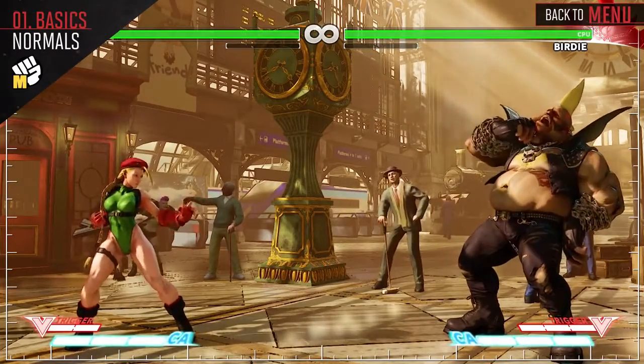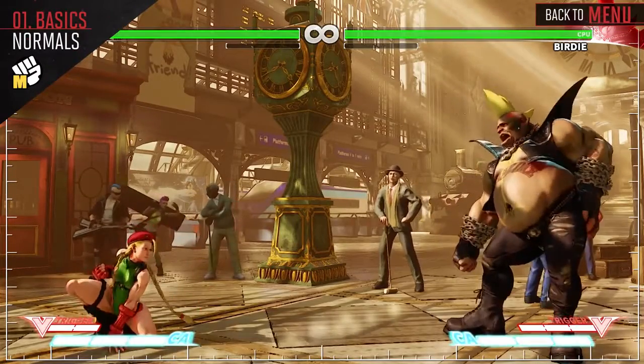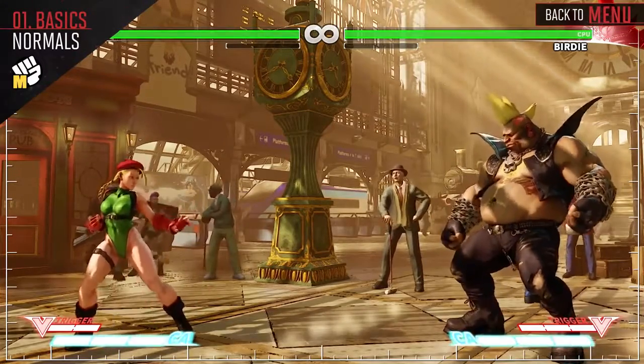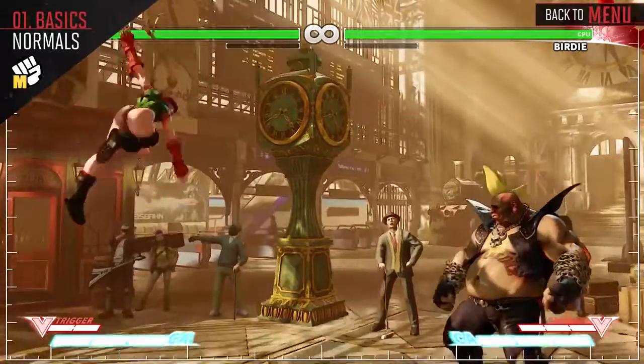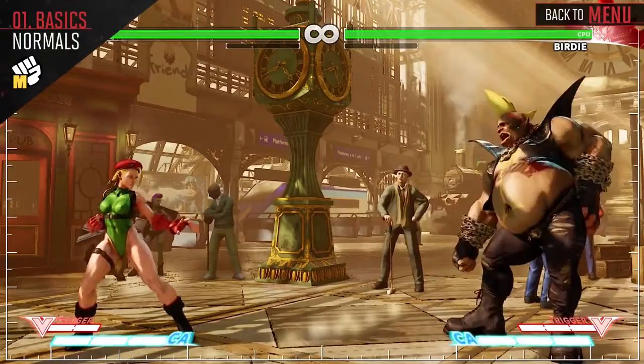Standing Medium Punch is your main combo starter that can link into most of your moveset. Crouching Medium Punch can link into itself and a special cancel. Jump Medium Punch is a good normal to come down on opponents with, as it has less hitstun than your heavy attacks and can cause a mixup.